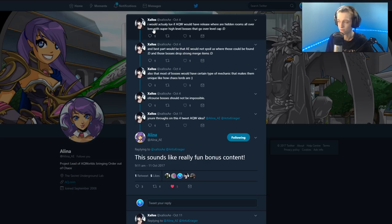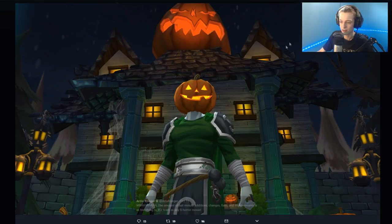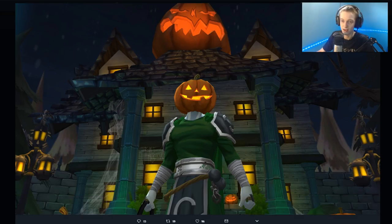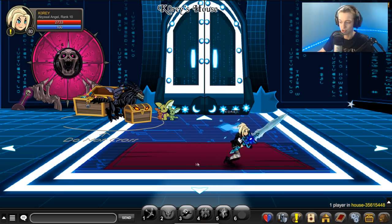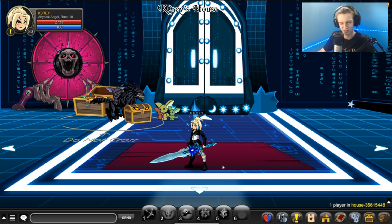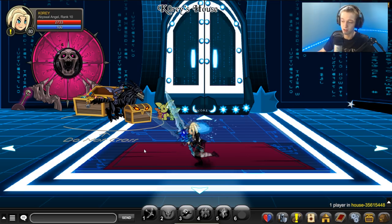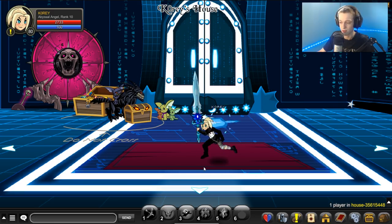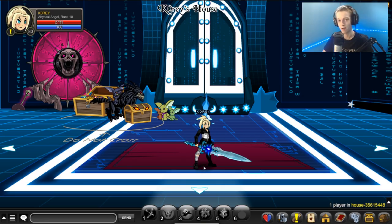If you play AQ3D, they're releasing a Mogloween update sometime this weekend with transformations like a skeleton and pumpkin that turn your character into those forms. AQ3D is available on Steam, iOS, and Android. It's a more casual 3D take on AQW — not my personal favorite, but it's a decent game depending on how much you like 3D gameplay.